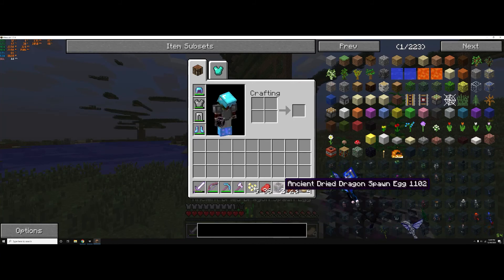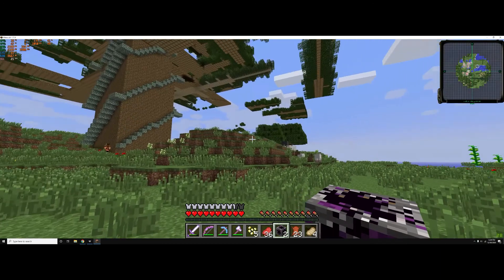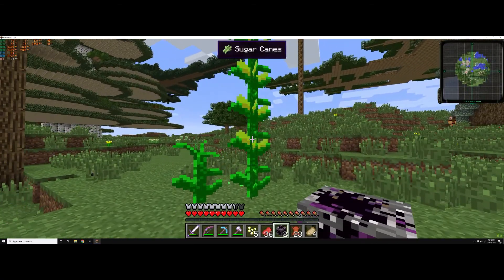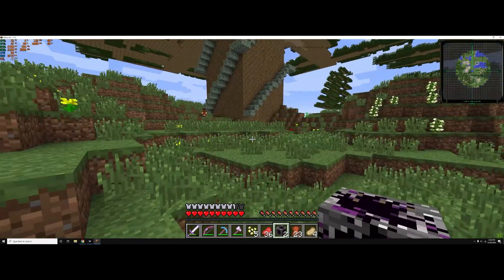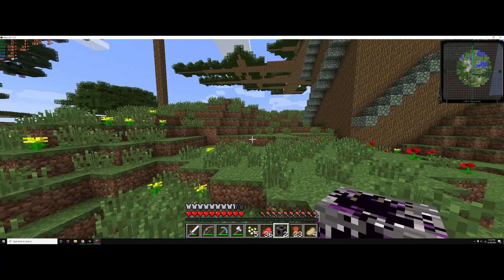Oh yes, also while I was exploring I found these ancient dried spawn eggs. And once I basically undry them, I guess, it'll be very, very useful, because I'll be able to just fly around everywhere I want to go.